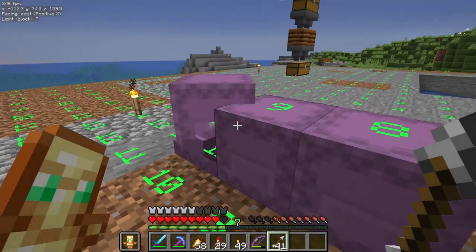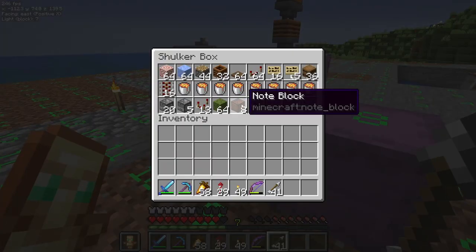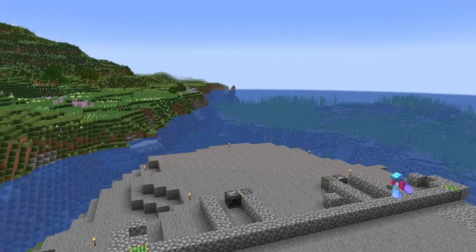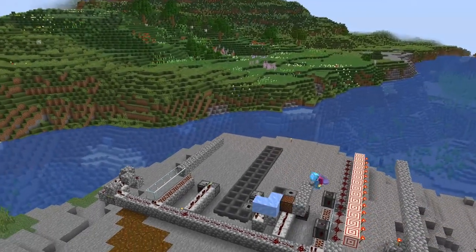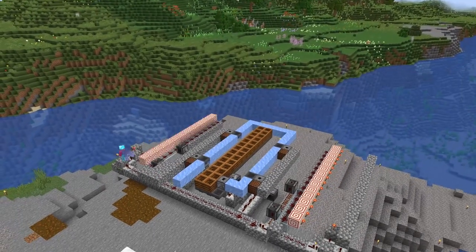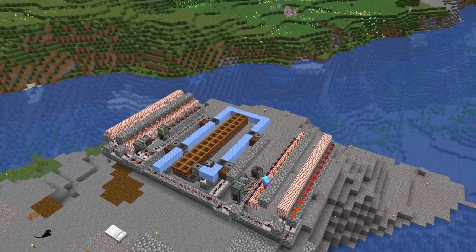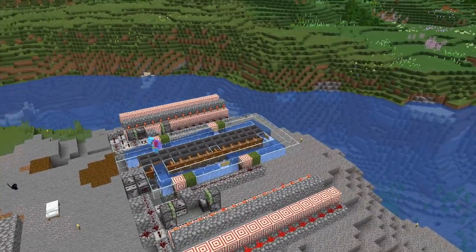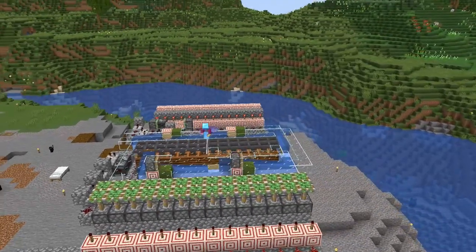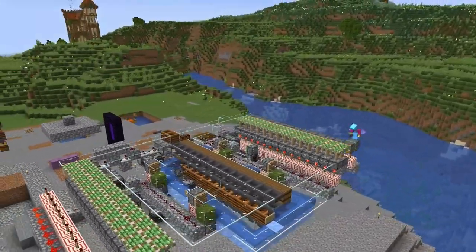Next, I'm going to be building a bone meal moss farm designed by IlMango - link in the description. I'm always going to need a tonne of wood, and a farm like this at spawn is perfect for use with the next farm. This farm is essentially a stone generator that is converted to moss and then composted. Even with the small version, the rates are glorious.